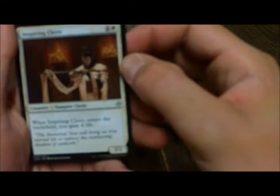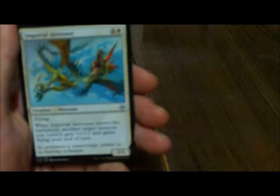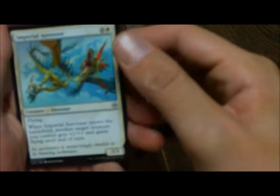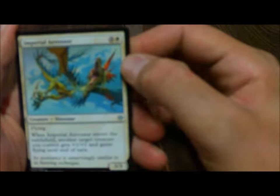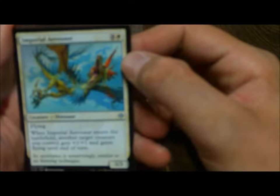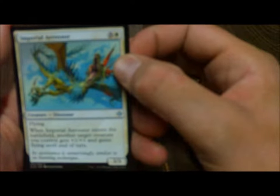Next is Inspiring Cleric — when it enters the battlefield, gain 4 life. Then we get our first flying dinosaur of this toolkit, Imperial Aerosaur, a 3/3 with flying, and when it enters the battlefield another creature you control gets +1/+1 and gains flying until end of turn. And then from our Amonkhet Booster Pack, we got Sparring Mummy. And that is the white creatures.